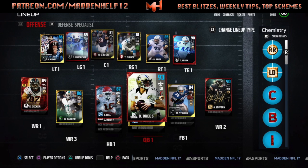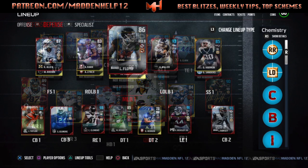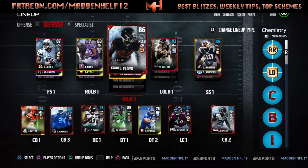The two tight ends I use are Dallas Clark and Jordan Reed. When the game starts I substitute Derrick Henry in for T-Hill in the jumbo heavy scheme, because he's a battle-ready back and they're a lot better this year than any other type of back in Madden 17.